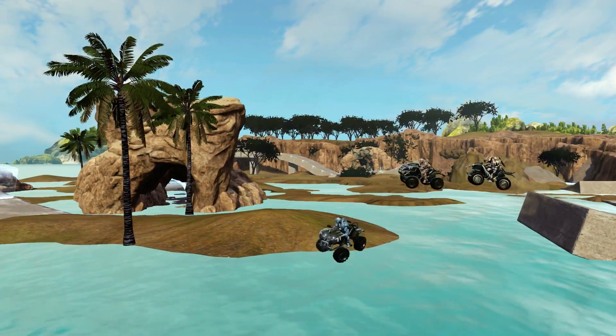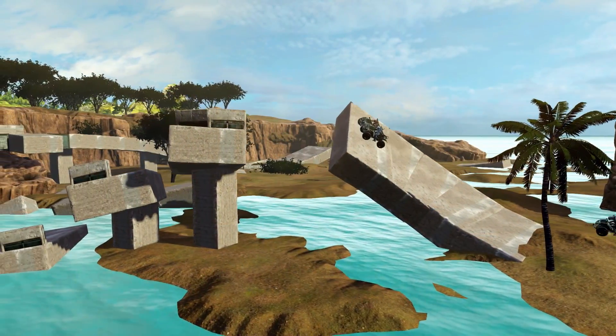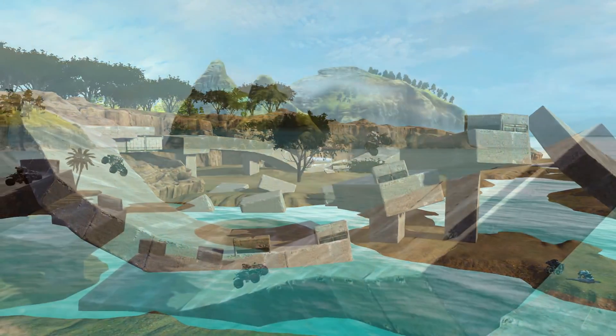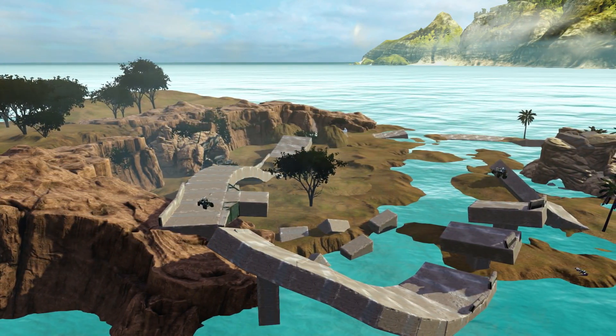This map is very unique in that it actually goes through some sections of water. It has a nice little broken highway-looking section that you actually jump onto and drive across. It's pretty awesome — I love aesthetics like this.